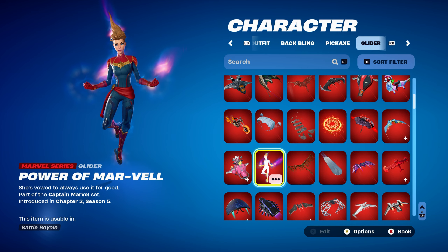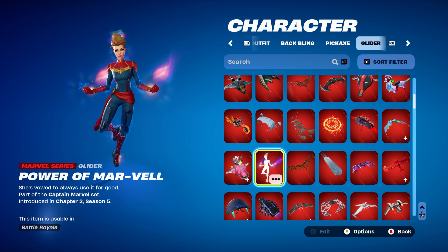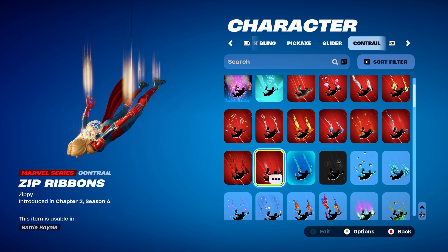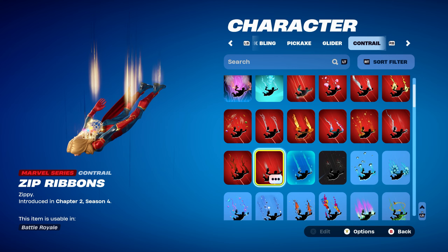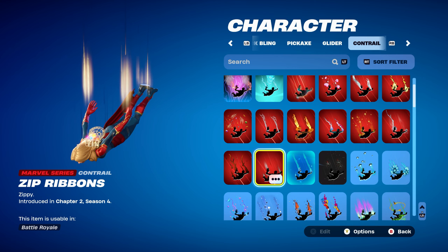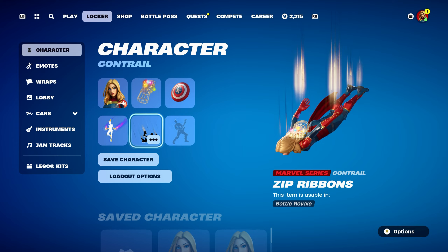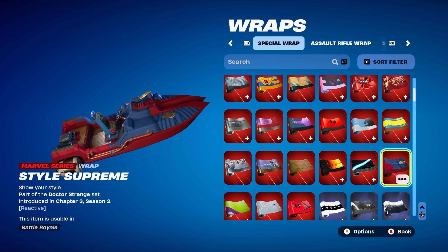Glider is Power of Mar-Vell, part of the Captain Marvel set, introduced in chapter 2, season 5 — Captain Marvel's built-in glider. Contrail is Zip Ribbons, a Marvel series contrail introduced in chapter 2, season 4's battle pass. It goes very nicely with this skin, especially the gold. Any blue, red or gold themed contrails would work perfectly. First weapon wrap is Star Wars Supreme, a Marvel series wrap from the Doctor Strange set, introduced in chapter 3, season 2's battle pass. Works nicely for the blue, red and gold design.